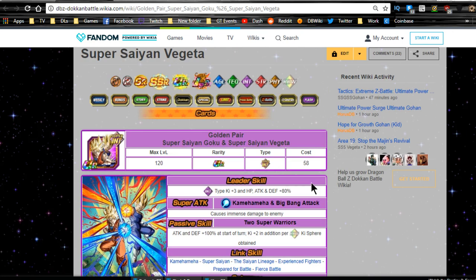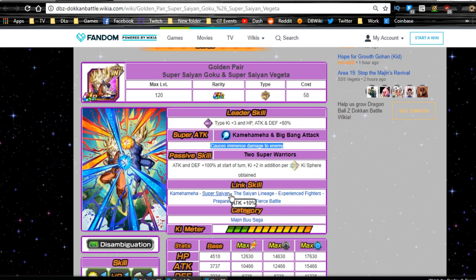Golden Pair Super Saiyan Goku and Super Saiyan Vegeta: leader ability is Intelligence type Ki +3, HP/Attack/Defense +80%. Super attack is Kamehameha and Big Bang Attack for immense damage. Passive skill: Two Super Warriors — Attack and Defense +100% at the start of the turn, Ki +2, plus Ki per rainbow orb obtained — three Ki per rainbow orb total. Link skills are Kamehameha, Super Saiyan, Saiyan Lineage, Experienced Fighters, Prepared for Battle, and Fierce Battle. Still only part of the Majin Buu Saga category.